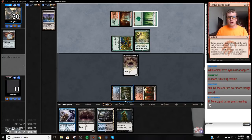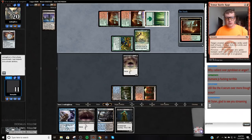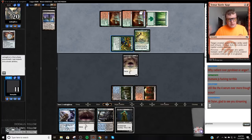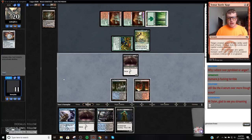So now we're just going to end this game quickly. They have Gemstone Mine, Forest, and the Bojuka Bog. We have three cards there. So that's going to miss, but let's cycle this.